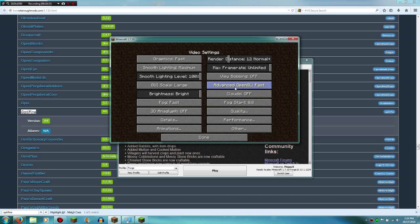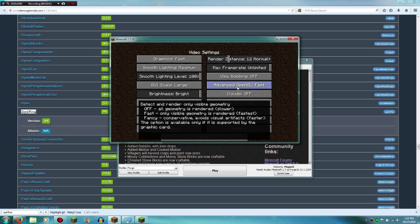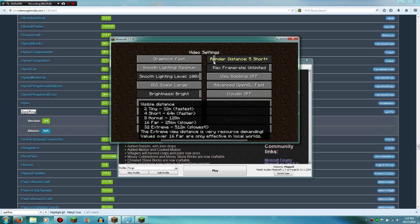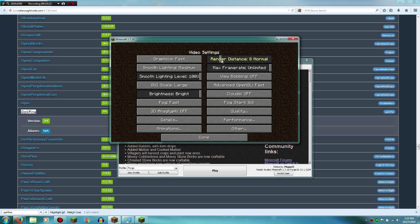Back on the main Video Settings: View Bobbing — turn that off. Advanced OpenGL — off is actually slower, so set it to Fast. Graphics — set to Fast. For Max Frame Rate, set it to Unlimited. I noticed that having it set to 120 by default actually prevented me from getting the best FPS. Render Distance — I'd recommend around five, maybe six or seven based on what you can stand, but set it lower.